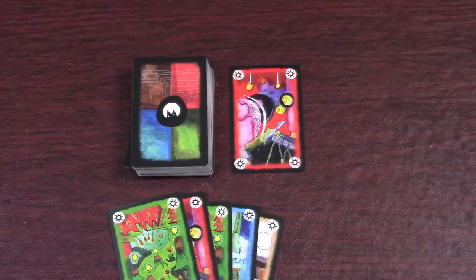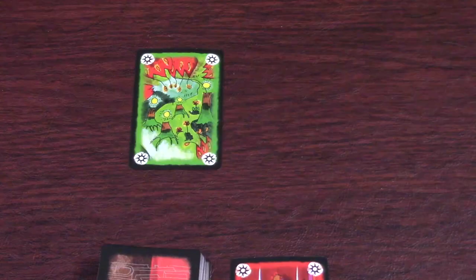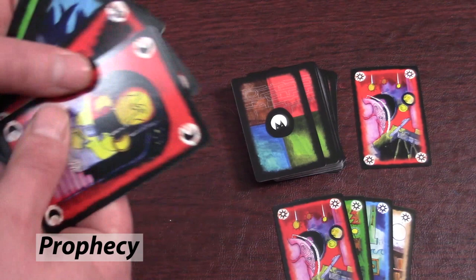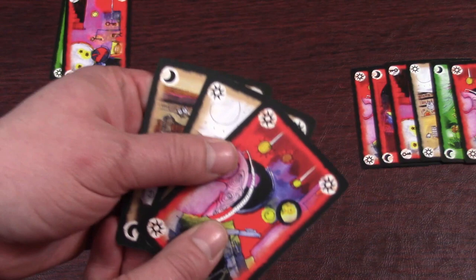Instead of playing a card, you can choose to discard a card, which removes it from the game completely. If you discard a sun or moon, nothing special happens. But if you discard a key card, you trigger a prophecy: you get to look at the top five cards from the deck, must discard one of them (even a nightmare), and then put the other four cards back in any order you want. If there are fewer than five cards left in the deck, you can still look at all of them, discard one, and put the rest back.